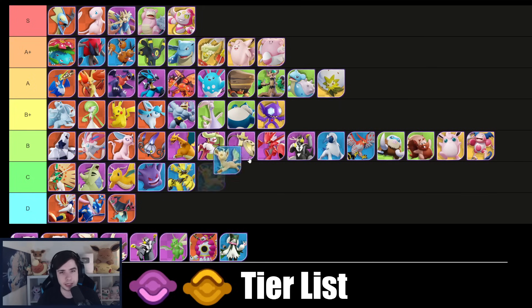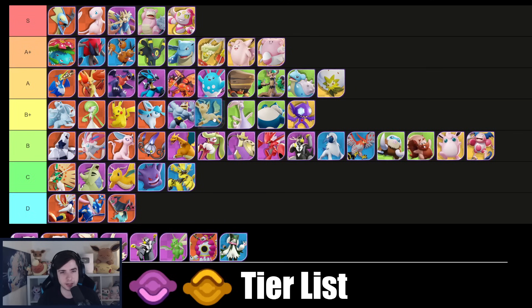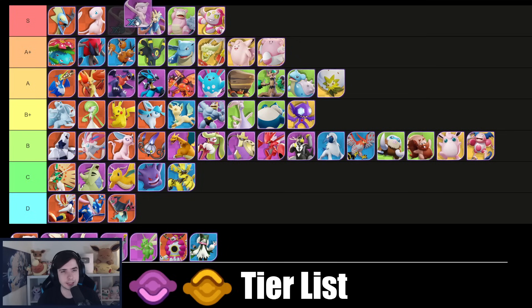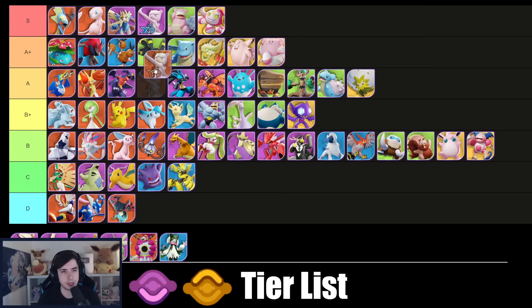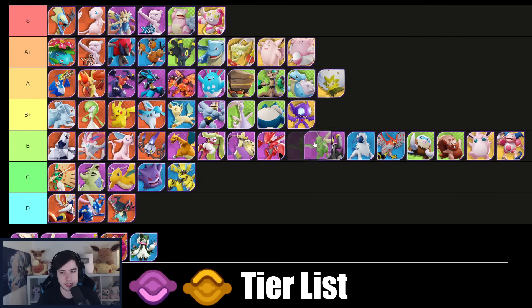Umbreon is A+ tier, maybe even S tier — it is so frustrating to play against Umbreon, absolutely hate it. Leafeon I'm dropping down to A tier, maybe even a bit lower — I feel like I've lost a lot of faith in it. Wishiwashi I don't even see Defiant at all anymore in my games, so dropping it to B+ tier. Mewtwo X is still S tier. Mewtwo Y in path — I'd say maybe A+ tier, maybe even A tier.